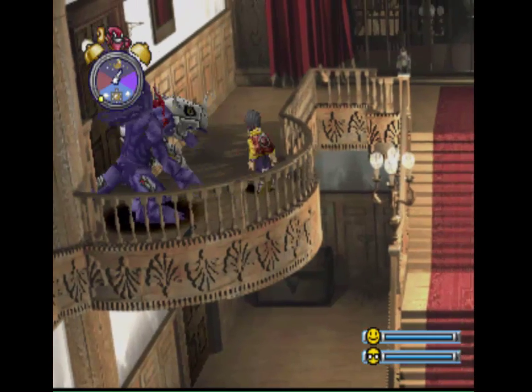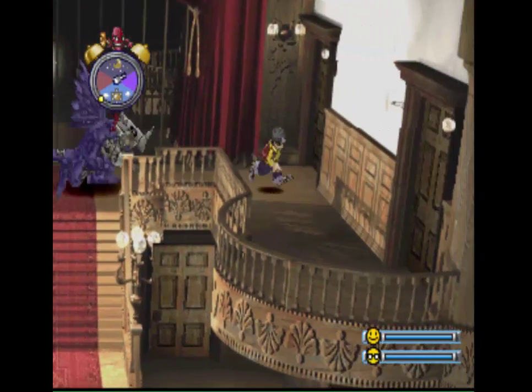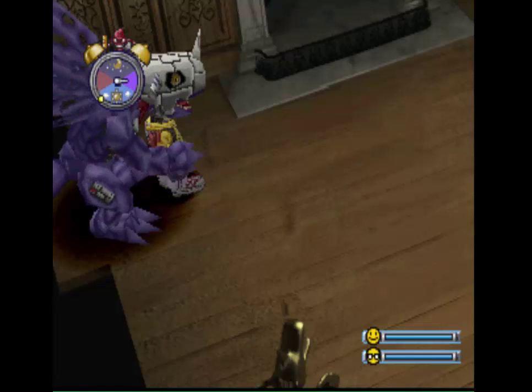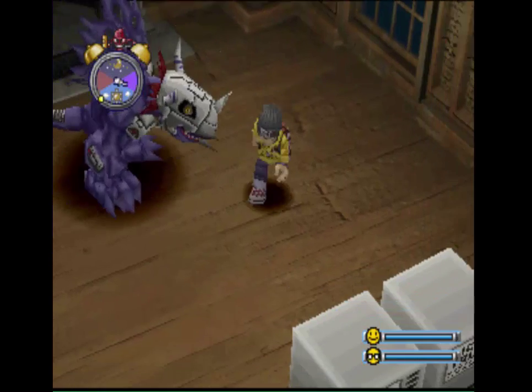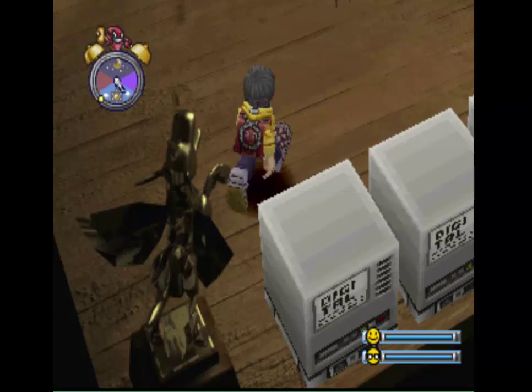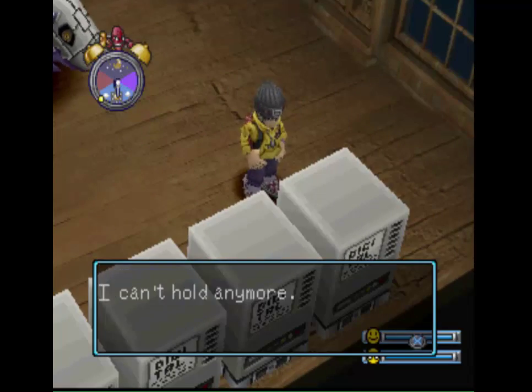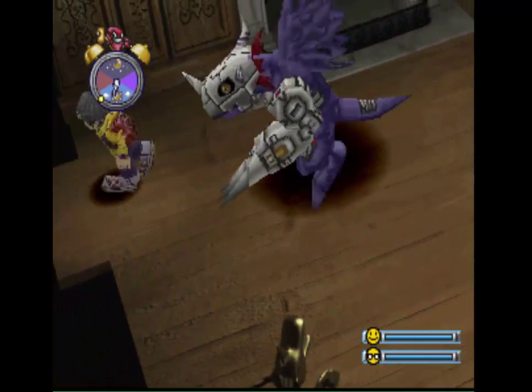Maybe there's one more place I haven't gone to that I can look at — I think it's on the second floor. It's the door next to the one on the right side. I'm going to look at what these items are: Protection, Defense Disc, Large MP. I should come back and explore these. I'll get them whenever I'm not recording, but I'm going to need a lot more storage capacity than what I have currently.